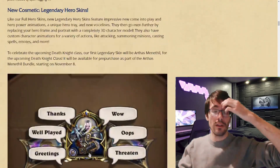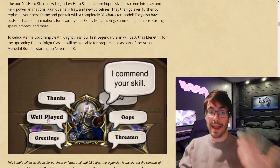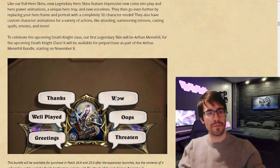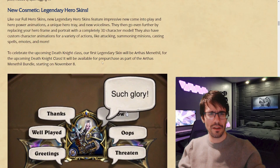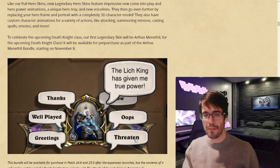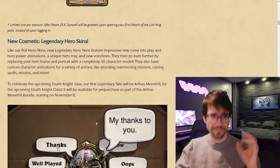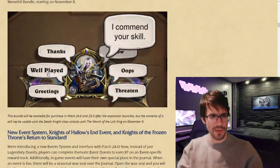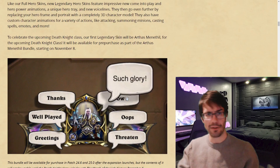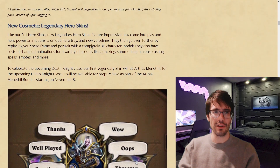There are a couple of other things they're adding as well. They are adding legendary hero skins — it's now a 3D model with different voice lines and animations. As you can see, when he's emoting with 'well played,' Arthas is doing a little reaction, which is kind of cool. This will be available for pre-purchase as part of the Arthas Menethil Bundles. More ways to monetize the game without making cards more expensive is good — it's a good system for people who want to spend money on cosmetics without making it more expensive for people who just want to play the game. For now we've only seen the Arthas Menethil skin, which will be the first legendary hero skin for Death Knights.